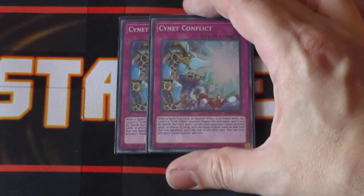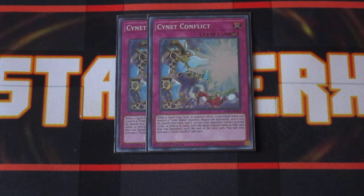Traps — two copies of Sideknight Conflict. This is pretty much the best counter trap that the deck has. Basically, as long as you control a Code Talker monster and your opponent activates a spell, trap, or monster effect, you can get the effect and banish that card, and then your opponent cannot activate cards with the same name until the end of the next turn. Just imagine using this against a hand trap — they basically can't utilize any other hand traps against you. If they try to block you with Solemn Judgment, they're short life points and can't utilize any other Solemn Judgments until the end of the next turn, which is just sick.